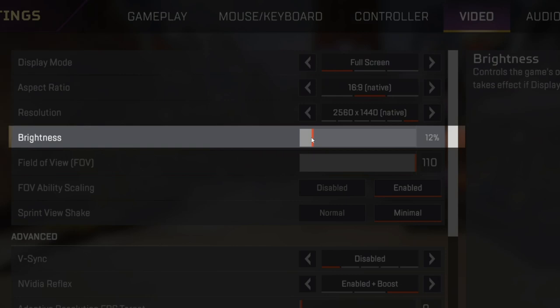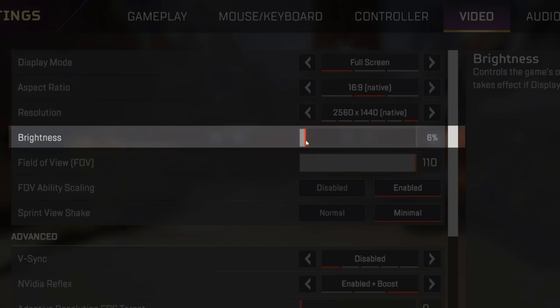Tip number three is brightness. Some people think brightness will affect your FPS, but I assure you, this setting does not have an impact on overall FPS. So go with whatever works for your eyes.